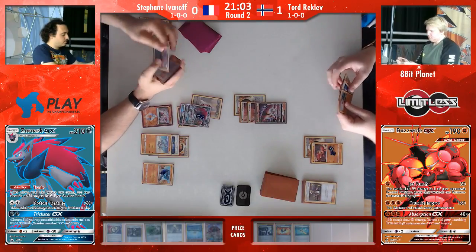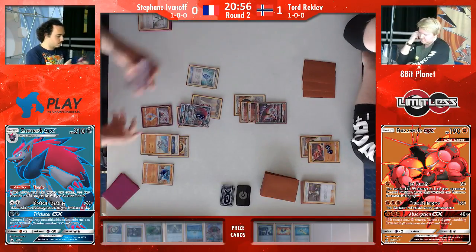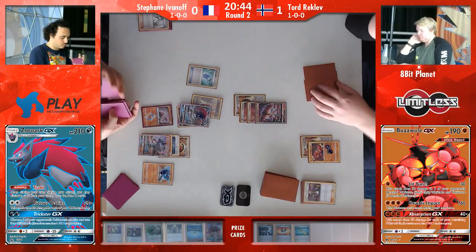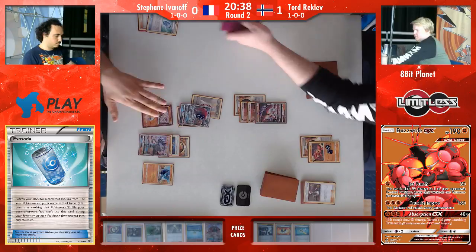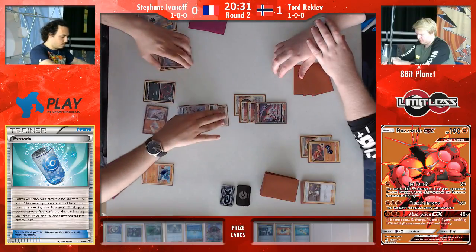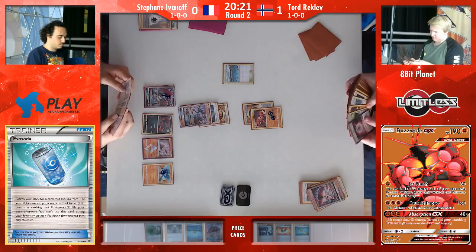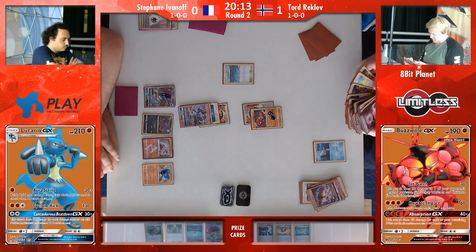The one interesting thing that N could provide — we did say that Tord drew the Brooklet Hill off of the prizes. We did see the Rockruff in hand. It would have been quite interesting to see a situation where Tord couldn't get it out. That Diancie, the strong, and the choice band — it's enough with the Evo Soda. He can move the Zoroark out and take the one shot. Tord did hit the Rockruff, so he is safe once that baby Buzz goes down. And now Tord's actually able to use Beast Ring and Sledgehammer as Stefan will go down to four prizes.